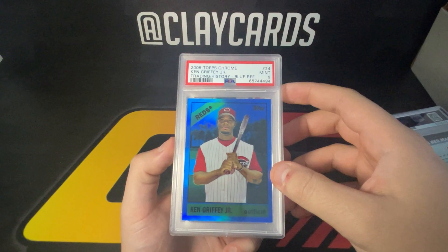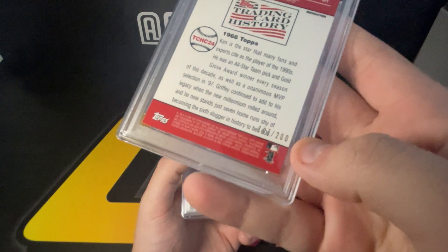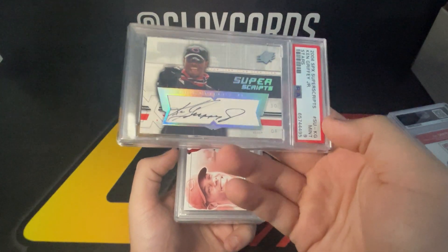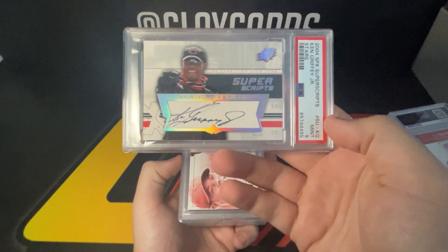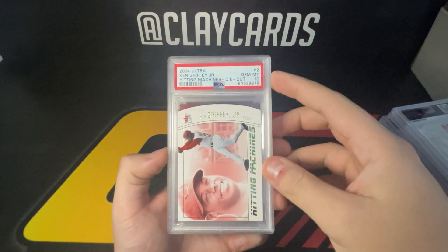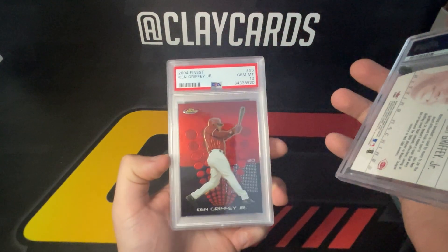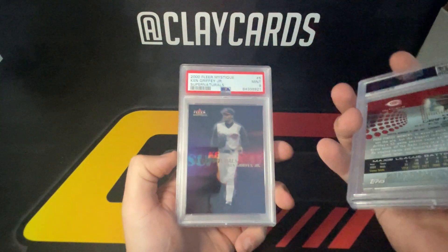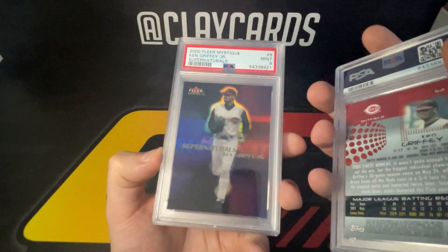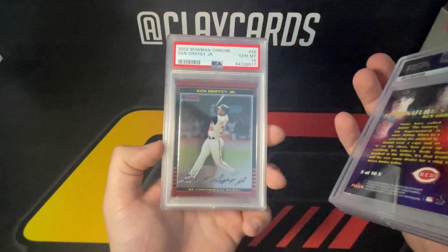'08 trading history blue refractor out of 200. A lot of these thick autos are good nines, so happy with this one — '04 SPX superscripts nine. Hitting machines die cut 10, '04 finest base 10, mystique supernaturals — really just like the way this card looks — nine on that one. '02 Bowman Chrome 10, just the base version as well.